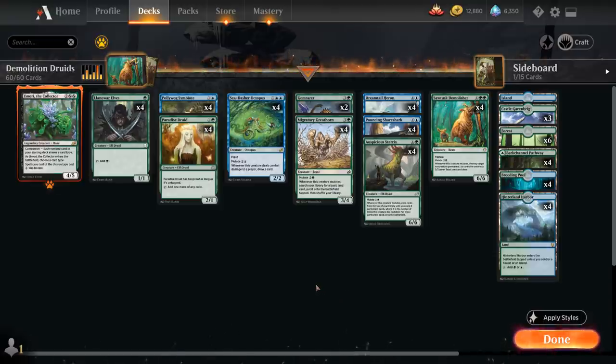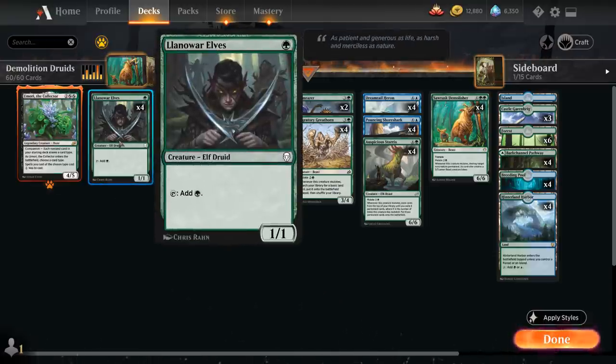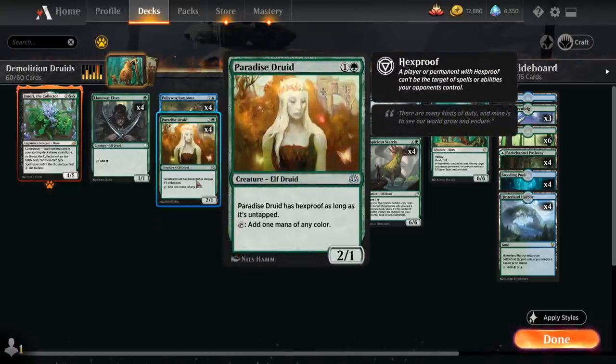Let's take a look at the entire decklist. Starting with our druids, we have the full playset of Llanowar Elves as well as the full playset of Paradise Druid, which also has hexproof as long as it's untapped — making it a great target for our Sawtusk Demolisher mutate. If we can keep the creature untapped, it's going to be much harder for the opponent to interact with.